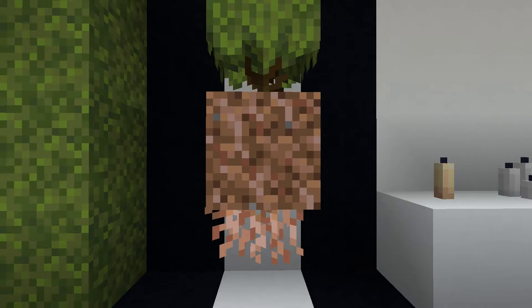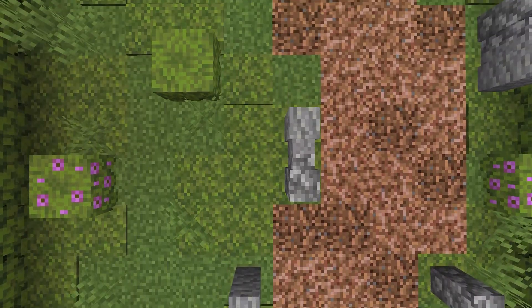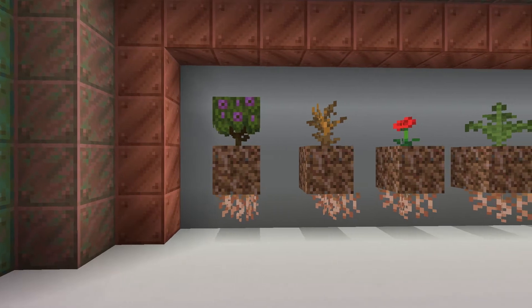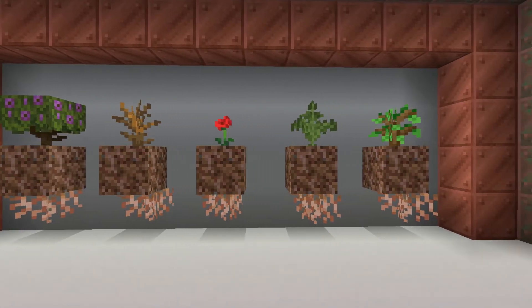Up next is roots and rooted dirt. This block is very interesting, especially the roots. You can use the rooted dirt in terraforming and paths — it just looks very good. The roots are kind of limited in how much you can use them, but you can make some cool plant displays. For me, it's a B.